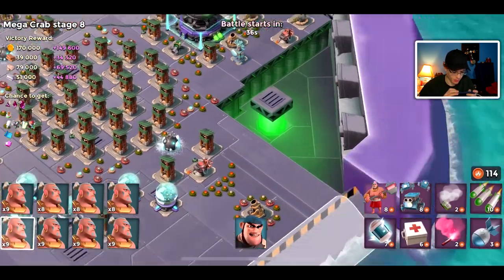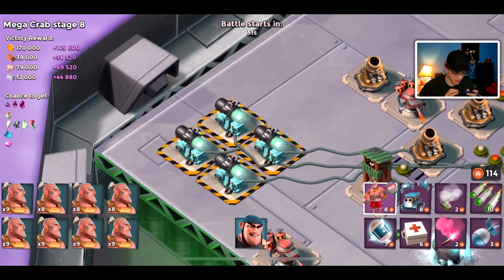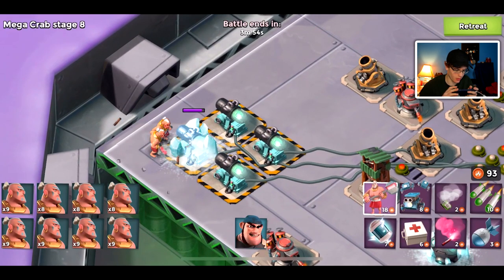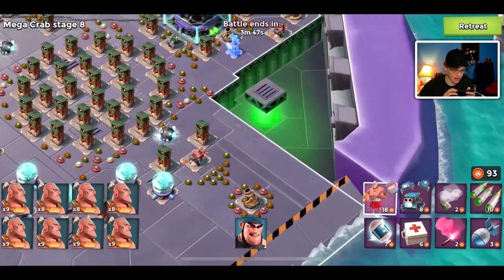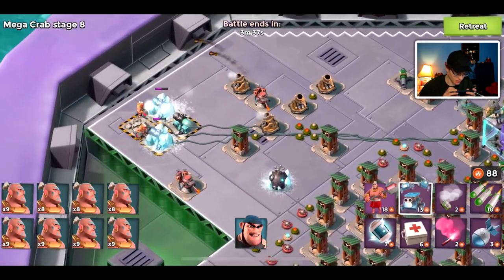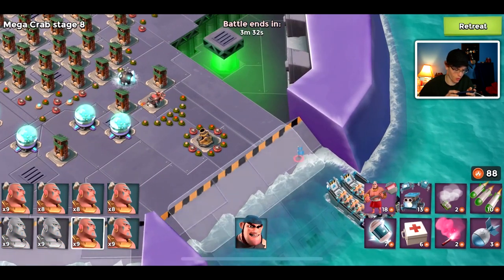This stage seems a bit tricky because there are some shield generators — this is the first stage that has them. But I have a full boost going along with my resource reward, so I think my warriors should be able to sustain through that. We'll let them poke through and once they get a second one down, I'll throw down my warriors. We gotta get rid of some of those mines right there.